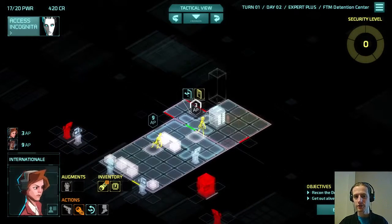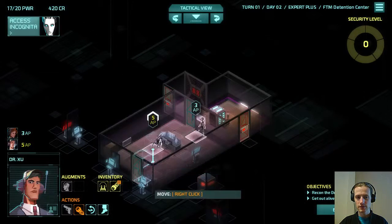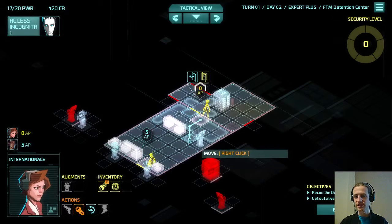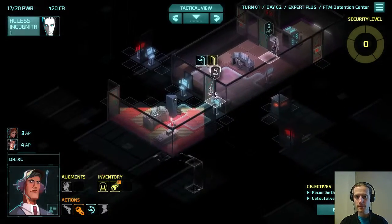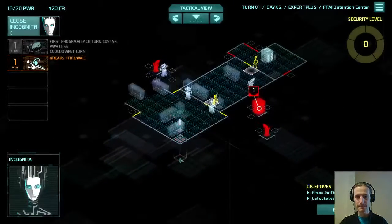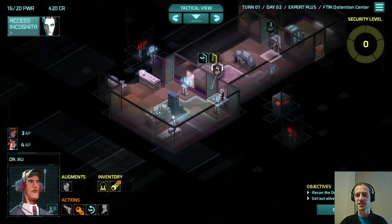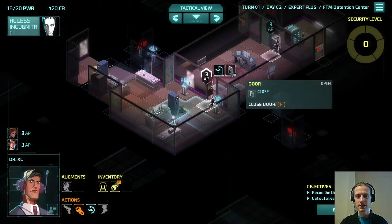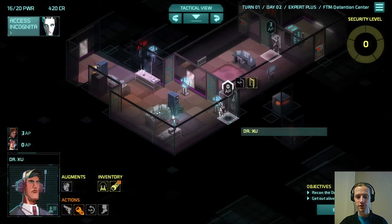Locked door there, another locked door there, so we can't go this way yet. This spot is not a good place to end Internationale because it's right in front of the door — if there is a patrol that comes through this door, Internationale would be seen. I think it should be okay to get through here, and leave Shu on melee.